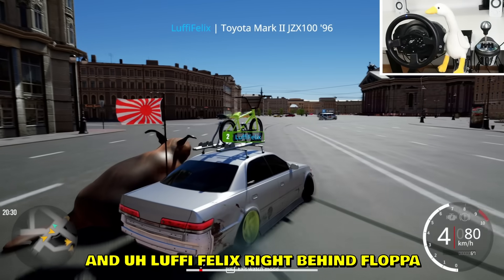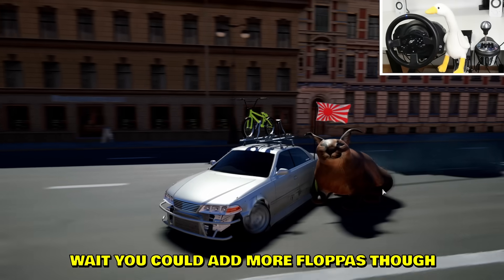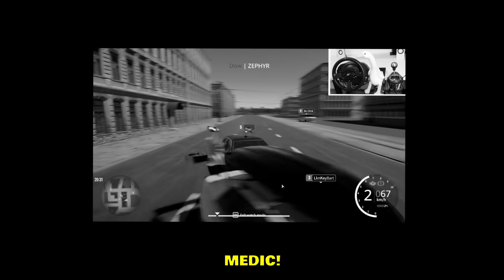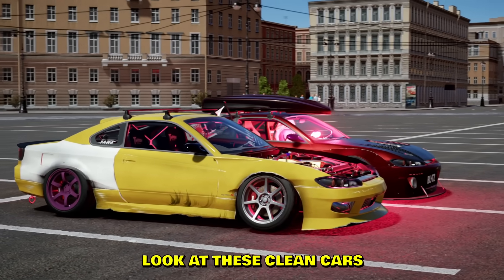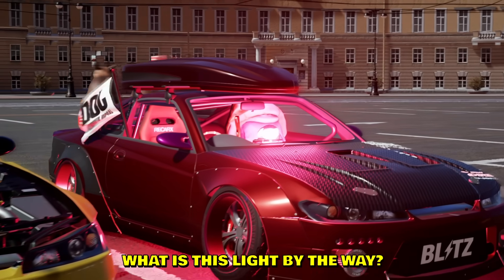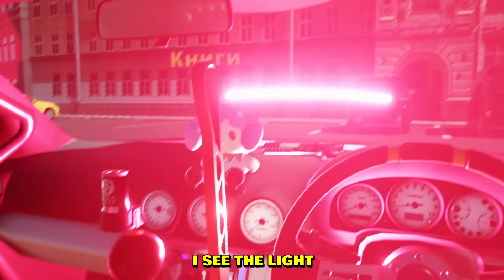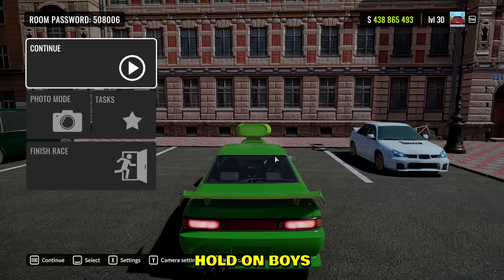Laffy Felix is tandeming with Flappa - Flappa is leading and Laffy Felix right behind. Look at this tight tandem! You could add more Flappas though. There's a dead ghost on the hood - no medic. Look at these clean cars. What is this light, by the way? I guess we have interior lights now. I see the light and the flag - I love the flags. Wait, I have flags as well!